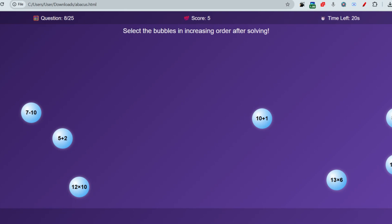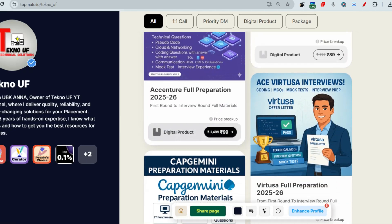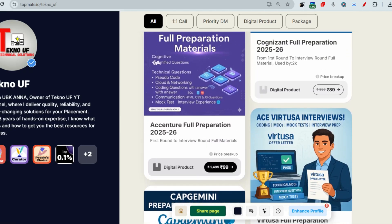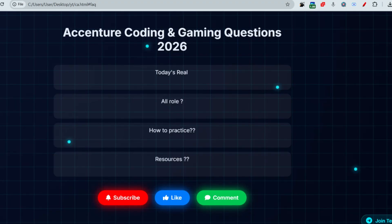All these gaming round materials are available at our TopMeet website. You will get all the recent questions, answers to previous questions, cloud networking, technical MCQs, SQL, HTML, CSS, JavaScript, front-end, and back-end — all the things you need to prepare for the upcoming rounds. The link will be provided in the description box or in the comments.